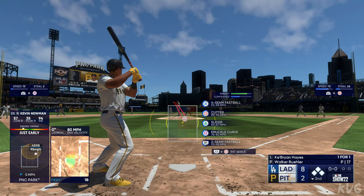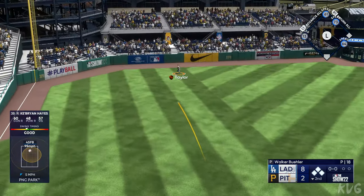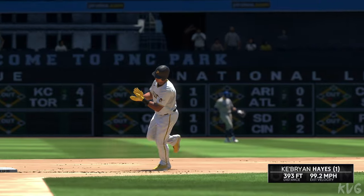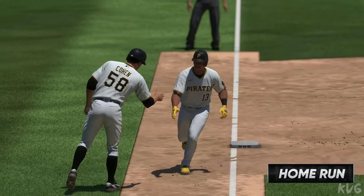Now batting, Ke'Bryan Hayes. Swing and a ball hammered to left field — way back — and out of here! He made them pay for that one and they cut into the deficit. It's 8-6. This crowd back alive.